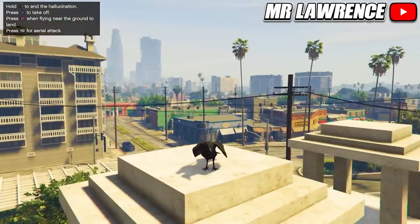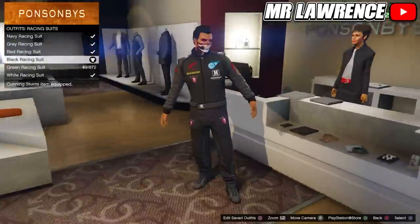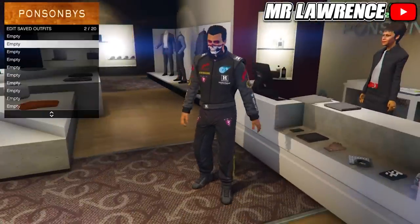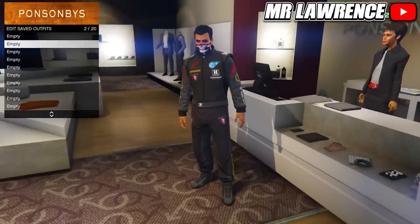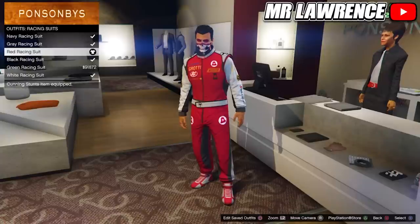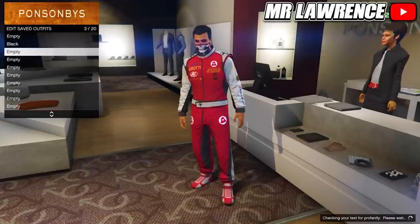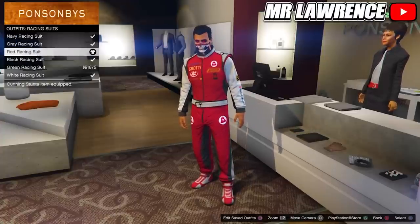Now load into online and go to the clothing store. Then go to racing suits and equip the black racing suit. Save this outfit in your second outfit slot. Go back to racing suits and purchase the red racing suit. Save this outfit in your third outfit slot.